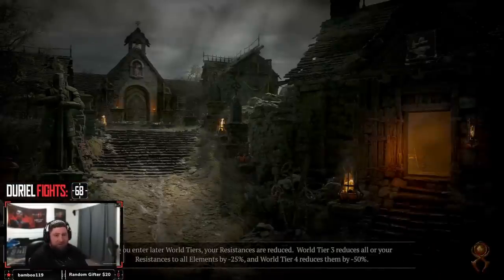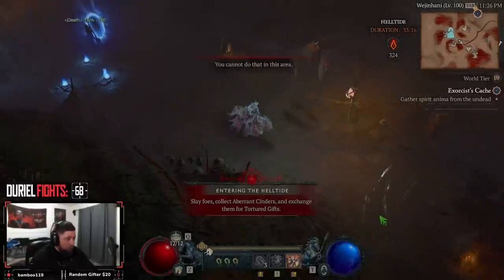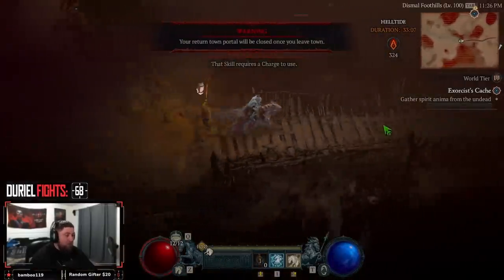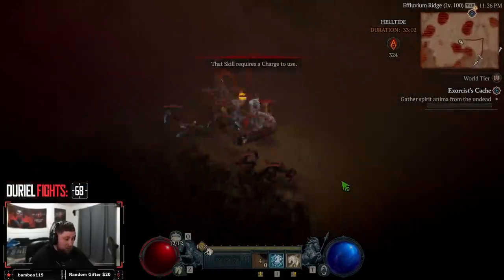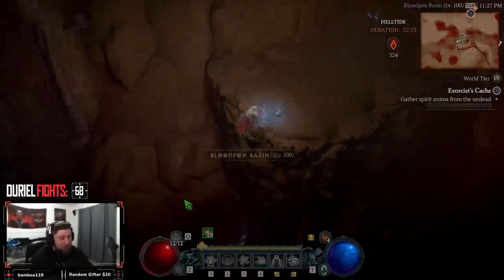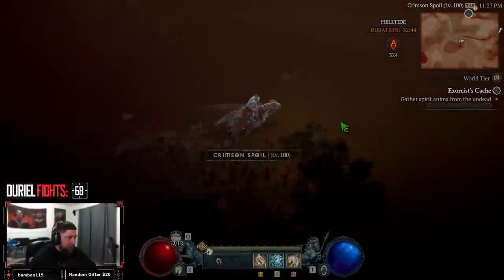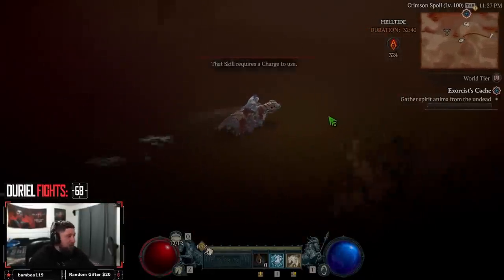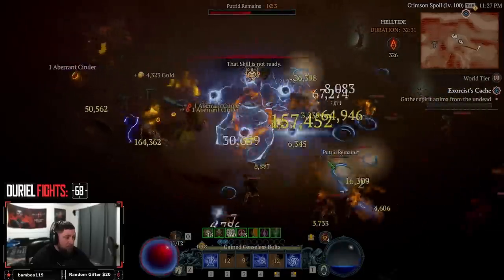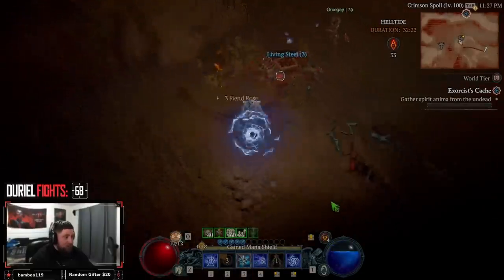You should load in right next to the chest again within the helltide because that's where you logged out. Once we get in here you can see I have all 324 of my cinders — boom! I opened both chests on my barbarian and can't open more. But now I can open a chest with my necromancer and also with my sorceress. We're going to open the chest again — boom, chest is open again, we get more steel.